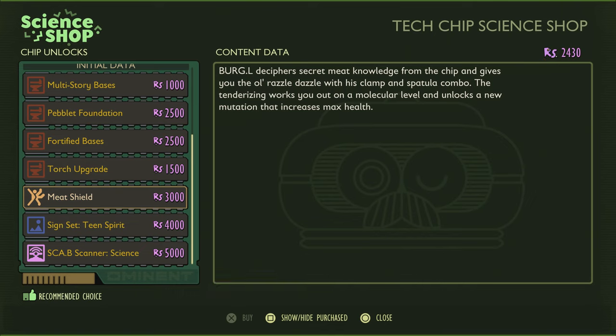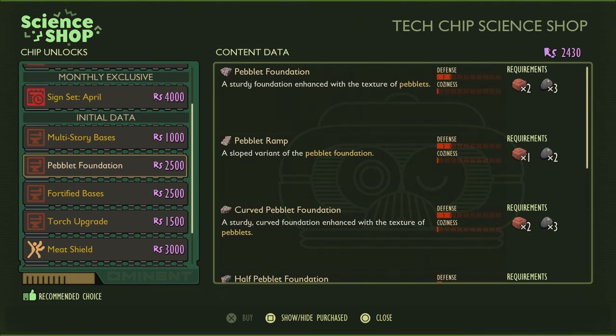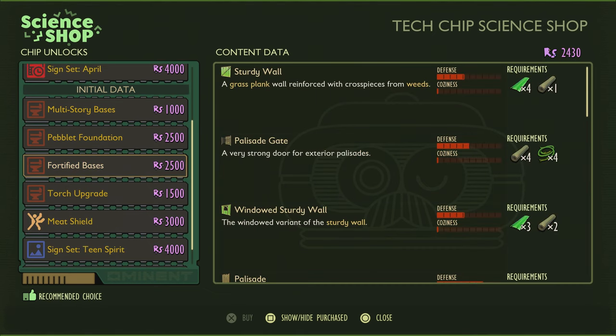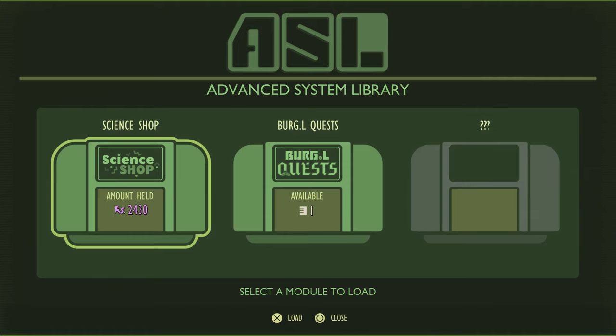Since we're in here, here's some of the things I was thinking. First of all, there's the meat shield — this would be our first mutation that will increase our max health. That seems pretty useful. This one here is a module that allows it to detect nearby raw science — that'd be useful as well. So this one's 3,000, this one's 5,000. The rest of this is largely upgrades for your base. The torch upgrade would be helpful — they last longer, but I don't even use a torch, we only use it at night. I don't think it's worth getting compared to the other stuff.